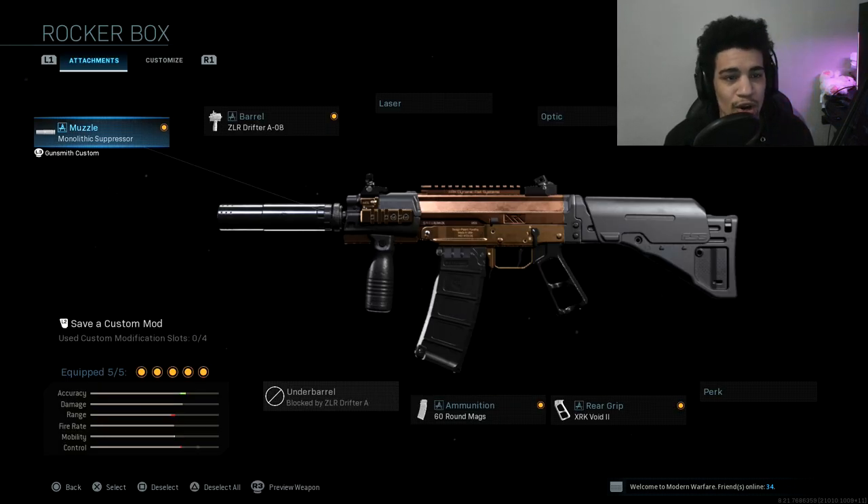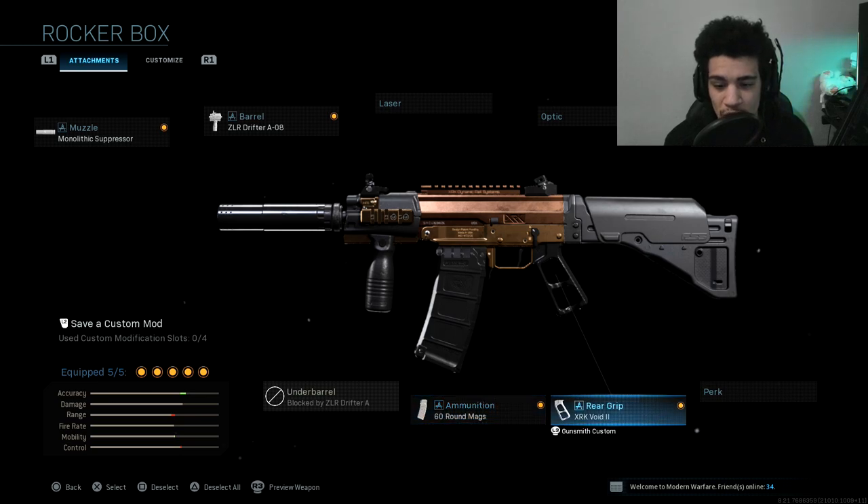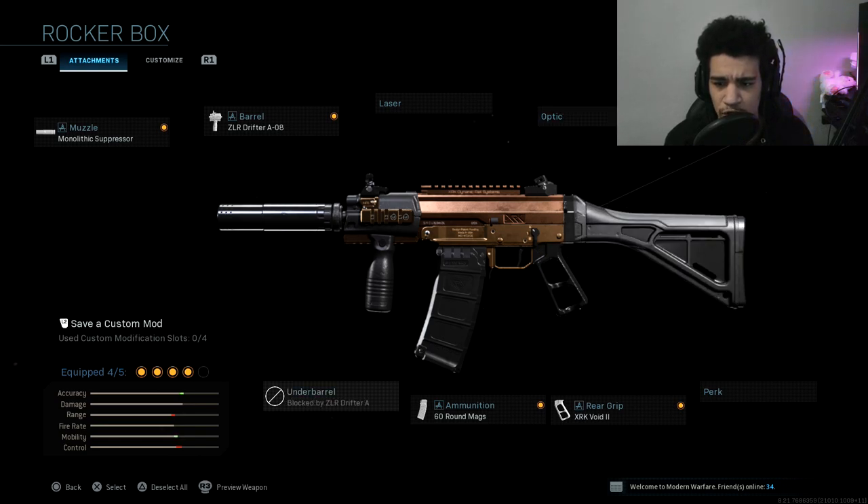This thing is called the Rocker Box GRAU. I managed to drop a double tactical nuke — I forget how many kills I dropped. Here's what I was rocking: I have on the Monolithic Suppressor, the ZLR Drifter A-08 barrel, 60-round mag, the Void II rear grip, and the FSS Blackjack stock. I think this is the actual build of the weapon.